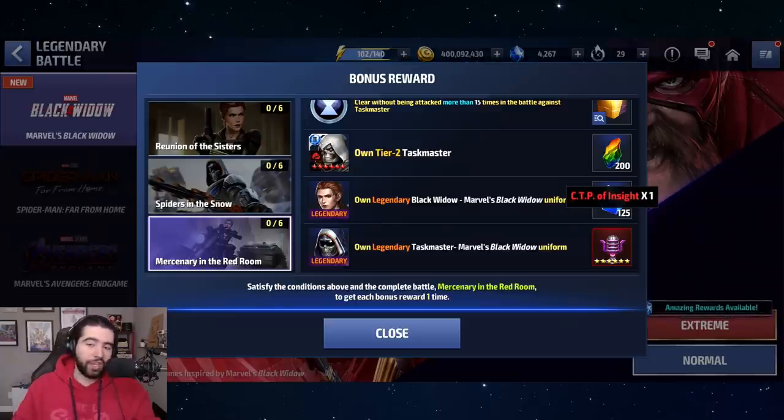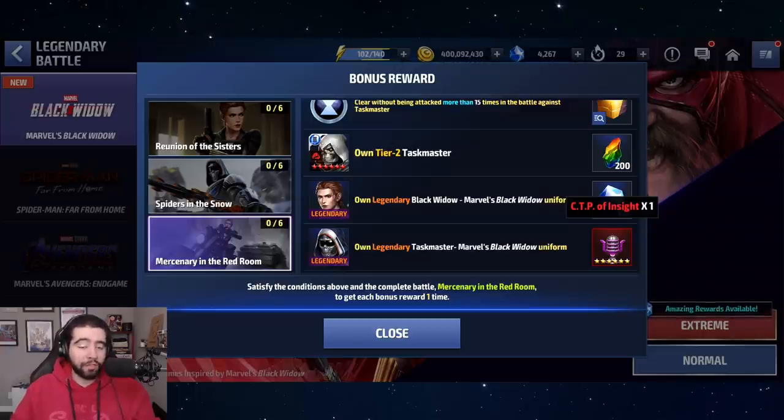The CTP of Insight is the best support CTP in the game, so a lot of players are seeing this as a sign to just get Taskmaster's uniform, get to legendary battle, and slap the Insight on Taskmaster. It's really not a bad idea at all. I would honestly recommend giving the CTP of Insight to someone you use in PVP a lot, because you can also use them in World Boss — there's flexibility there and more value.